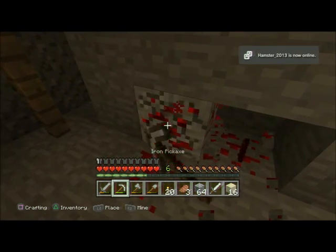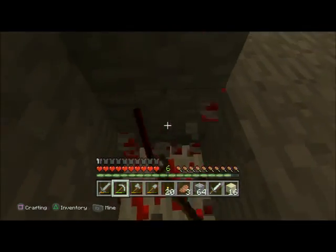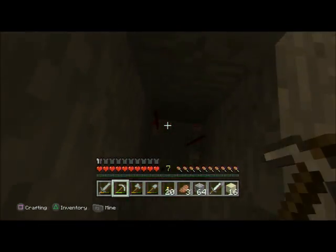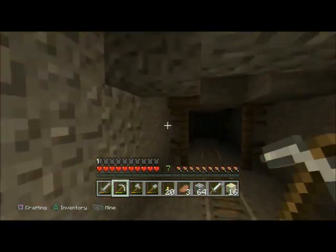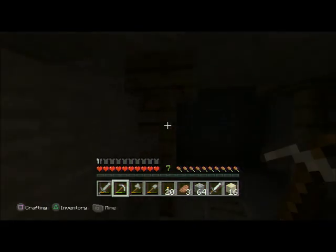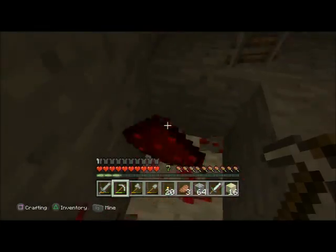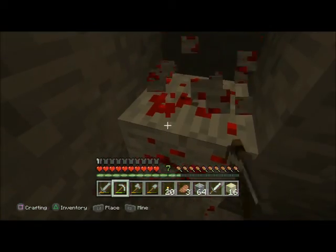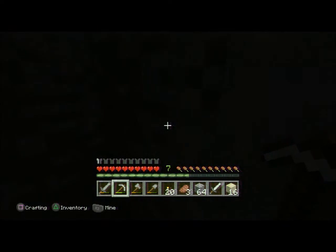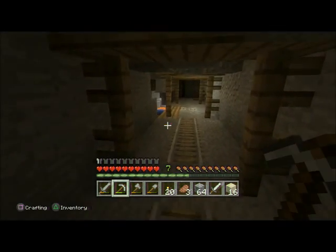Oh — an abandoned mine shaft! Score for Drake, and redstone! This is completely awesome. But I'm sorry guys, it's 11 minutes so I'm going to have to go — this will leave you on a cliffhanger waiting for the next episode. Redstone usually spawns close to lava, so you've got to be very careful when getting redstone.